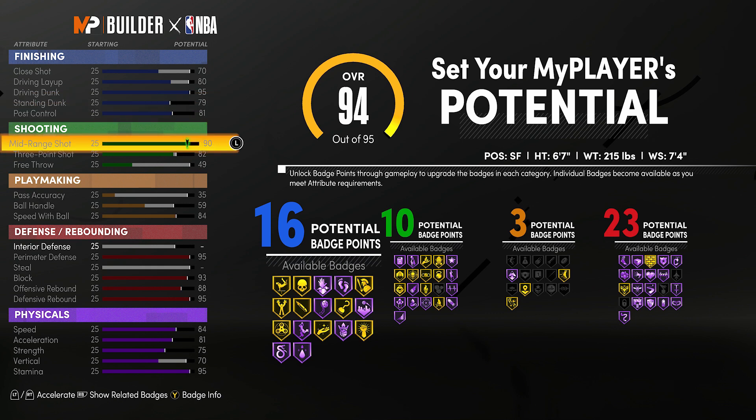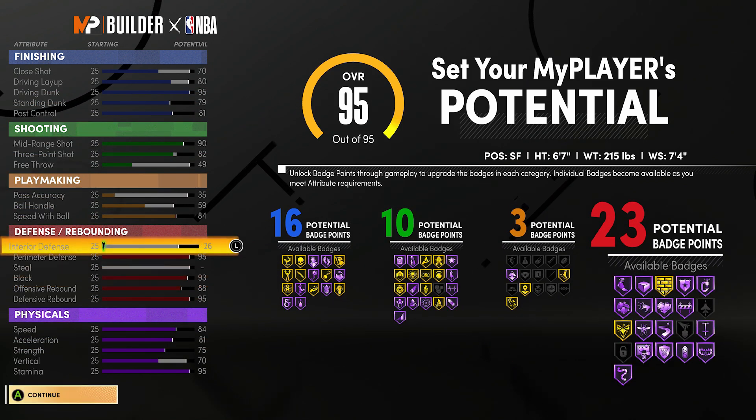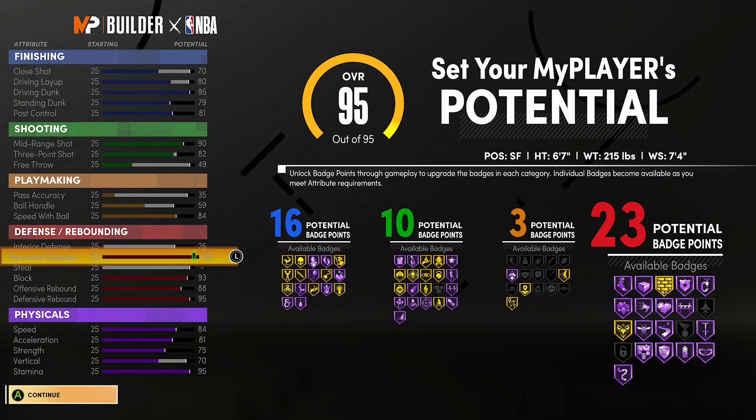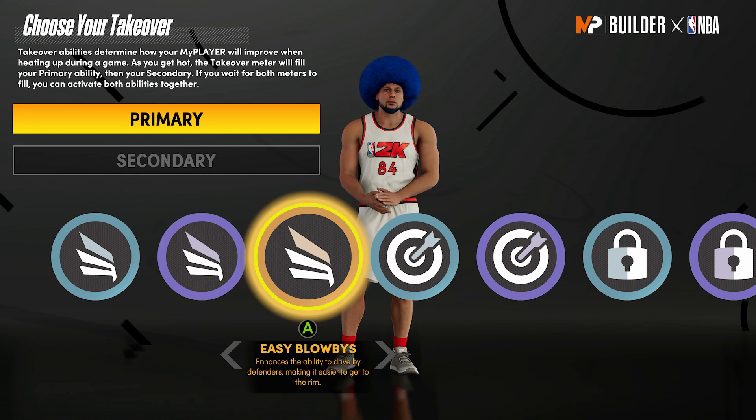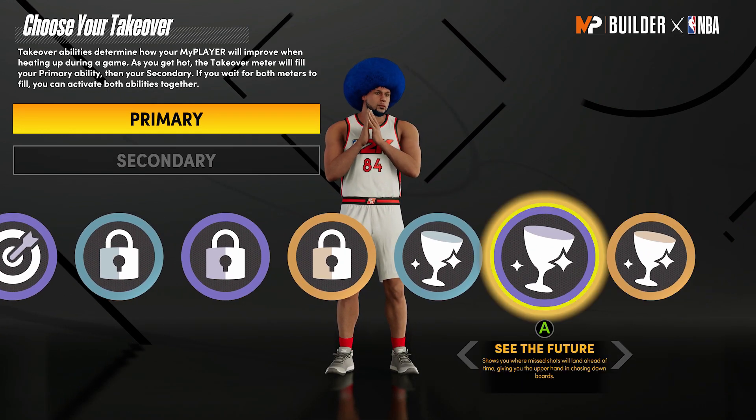This build is a very unique build — it's for people that want to have some dominance in the paint. The post control is at 81. If you guys didn't know, the strength rating is what has to do with post control — it stops drop steps, post spins, it helps people stop getting backed down in the paint. Everybody is going 25 on interior defense because interior defense takes up a ton of badges, and you can actually play good interior defense without it, except against players that are going to back you down and destroy you in the post with drop steps and standing dunks. That is what we are making this build to do.